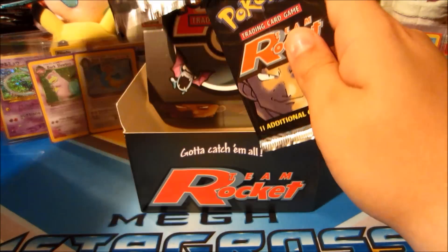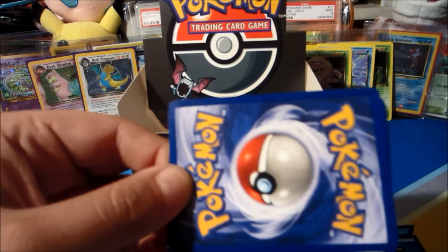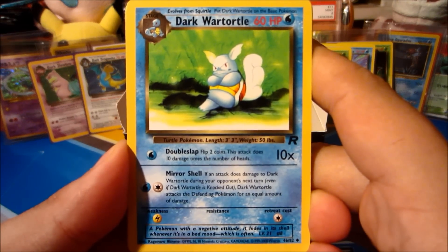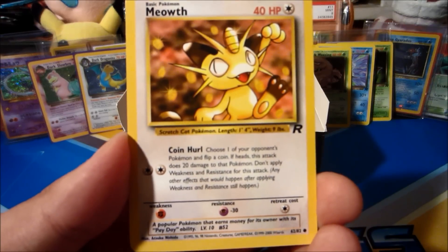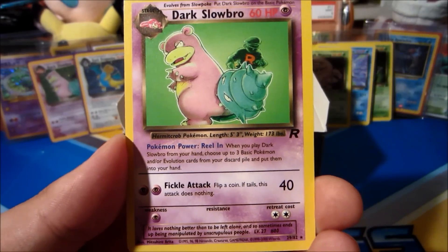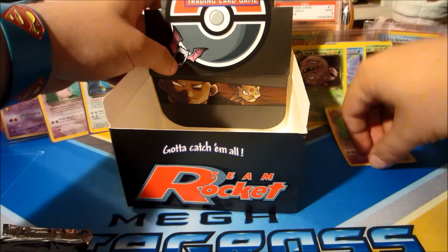Down to our final two packs. This box has been absolutely insane with amazing pulls — but who knows, maybe there's one more holo lurking in the shadows. Next pack: Dark Wartortle, Imposter Oak's Revenge, Dark Gloom, Dratini, Drowzee, Ponyta, Rattata, Koffing, Meowth, Goop Gas Attack. The rare is a Dark Slowbro non-holo rare — so we've now pulled Dark Slowbro in both holo and non-holo form this part.